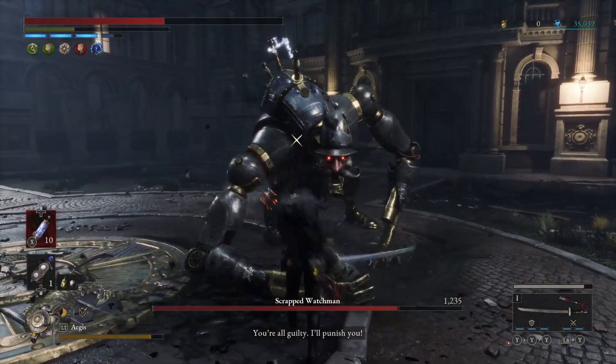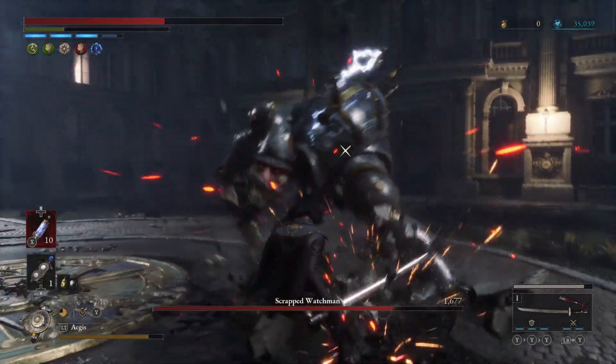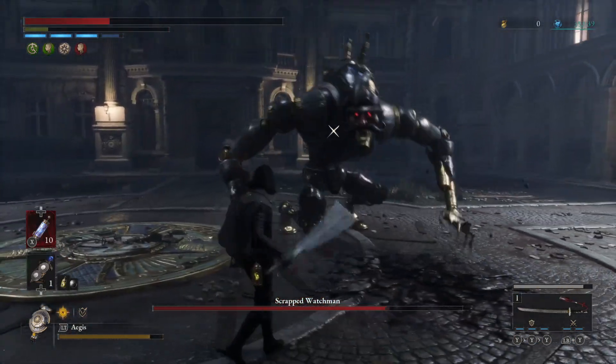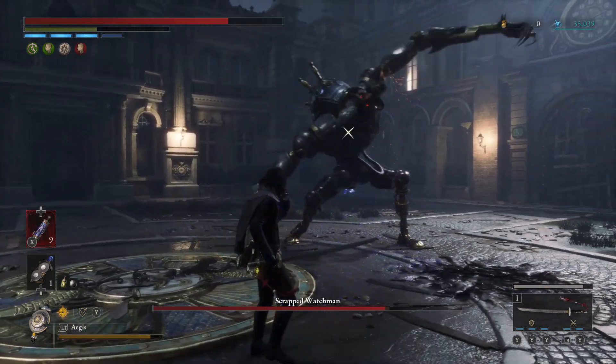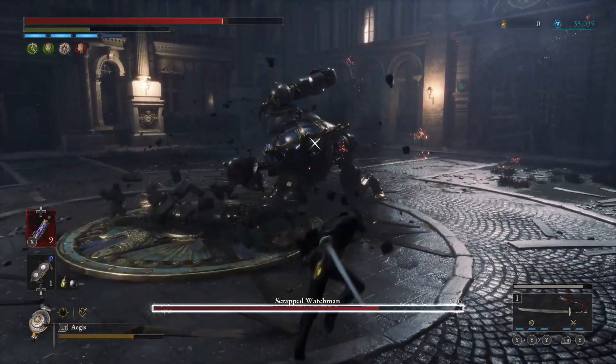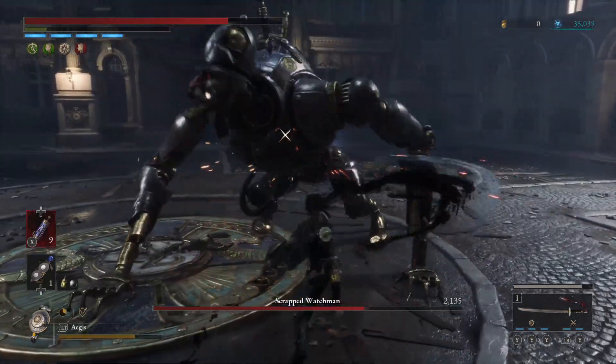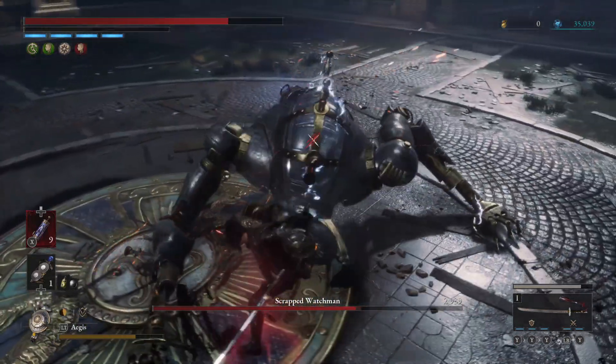He is one that you want to be really good at blocking with, to build up that stagger bar, because he can be staggered relatively easily. That attack is his worst attack — he can hit you pretty hard with it, and watch out for the grab attacks too. I blocked that with the shield and then set up for this fatal attack.